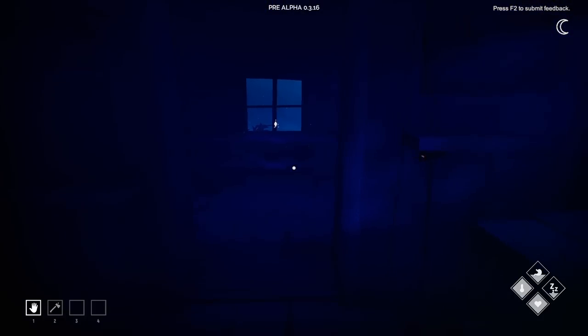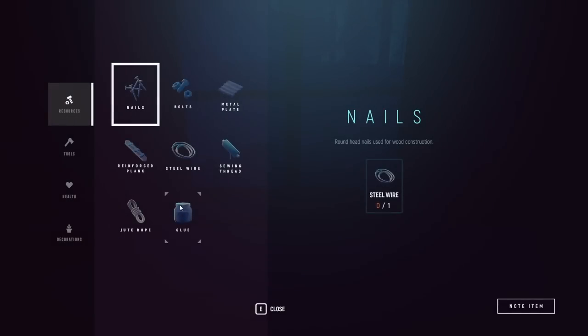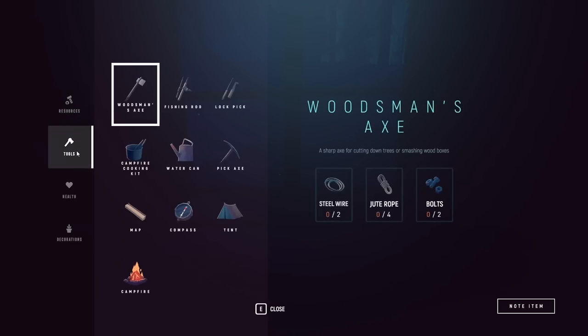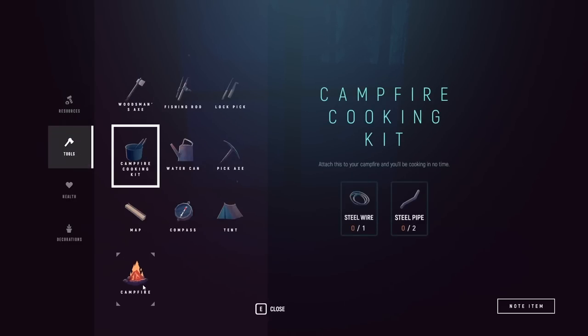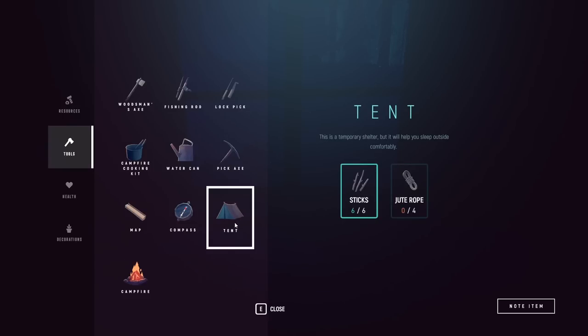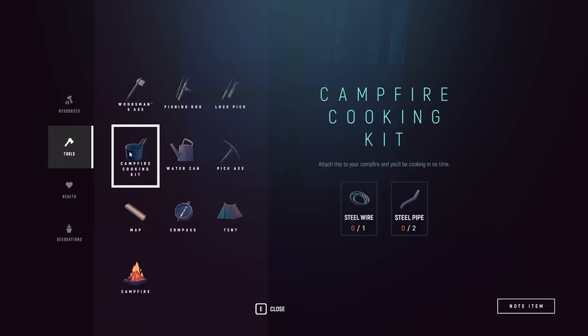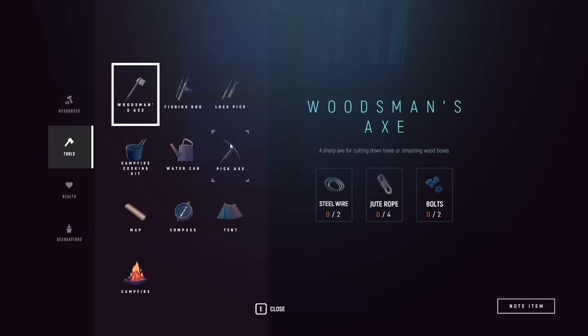I want to show you one last thing at the crafting table. I don't know what reinforced planks are for — maybe it's a way to bypass steel pipes; maybe you can make a reinforced plank and it'll count as a pipe. The campfire cooking kit, the campfire, and the tent are wonderful for staying out in the woods, especially if you're going to the further edges of the map. It's probably a good idea to grab a tent, campfire, and campfire cooking kit, and also bring a pickaxe.